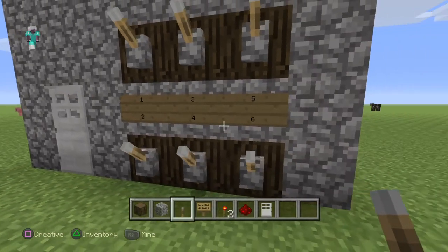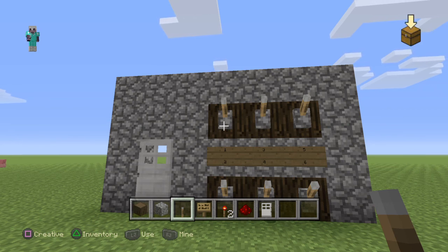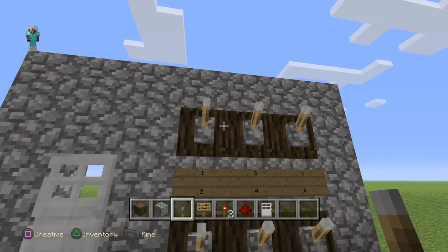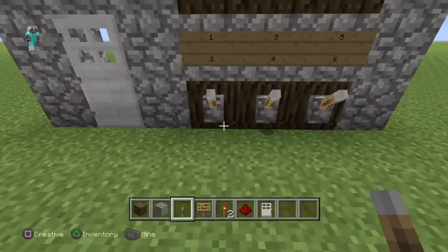Hey, what is going on guys, welcome back to Swift Nation. In this video I'm bringing you another redstone tutorial — I'm going to be showing you guys how to make a redstone passcode locked door. I'll show you a quick example of how it works. For this you can pick any code you want; I'm going to be picking the code 1526.